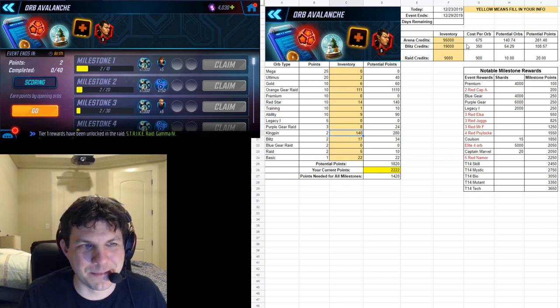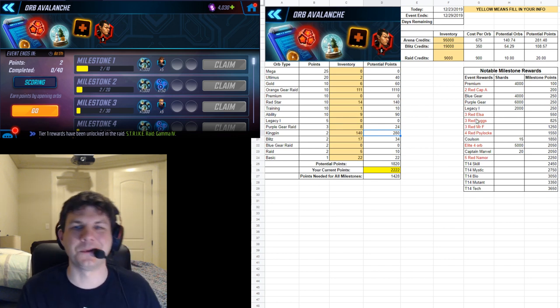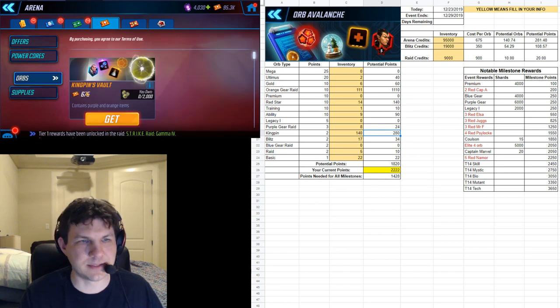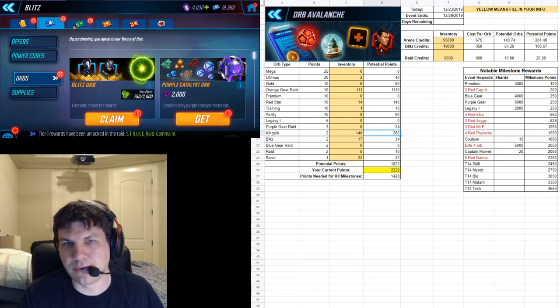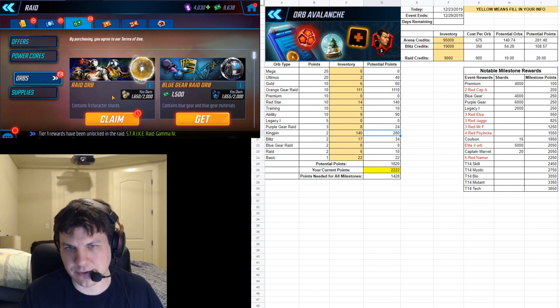If I'm right at the end in seven days and those 280 points get me to the next tier I really want, maybe I'll spend some arena credits on Kingpin orbs. Arena orbs are 675 credits apiece, which is a lot for what you get — but at least you can get mini uniques in them now, so they're a little better than before. Blitz orbs I believe are 350 apiece. Raid orbs are 950 apiece and give you character shards for whatever's in the raid store.